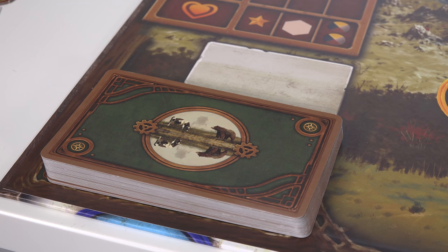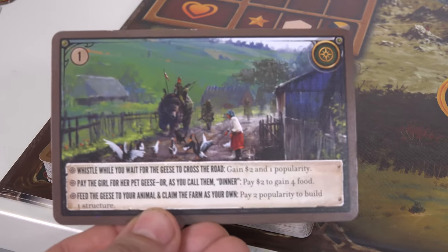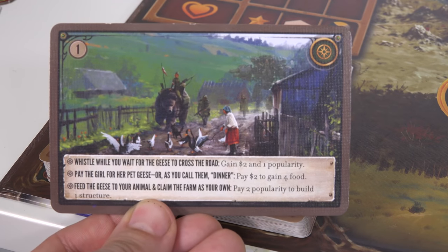That's a very rough outline of how Scythe works, at least in the first few turns, and as an intelligent person who may I say is looking very nice today, you've probably realised that with so many tactical options on offer, very little in this game is left to chance. There's pretty much just one thing that is left to chance, and that's the encounter cards.